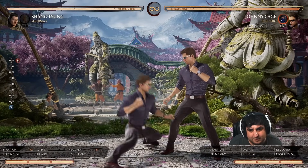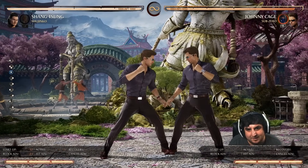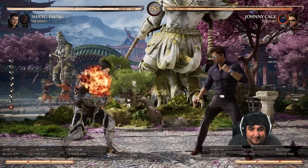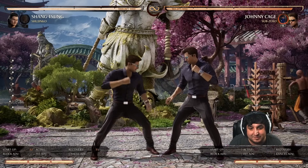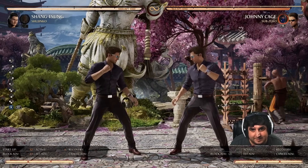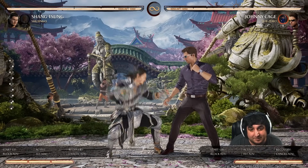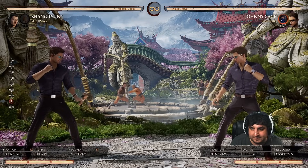Moving on to special moves: the Ball Buster is unsafe on block — do not let Johnny get away with it. The enhanced version is fully invincible, so you can't even hit him during it, though it costs two bars of meter. He might throw it out if there's a gap in your string. It is still punishable on block even though it's invincible, so make sure you punish him during his recovery.